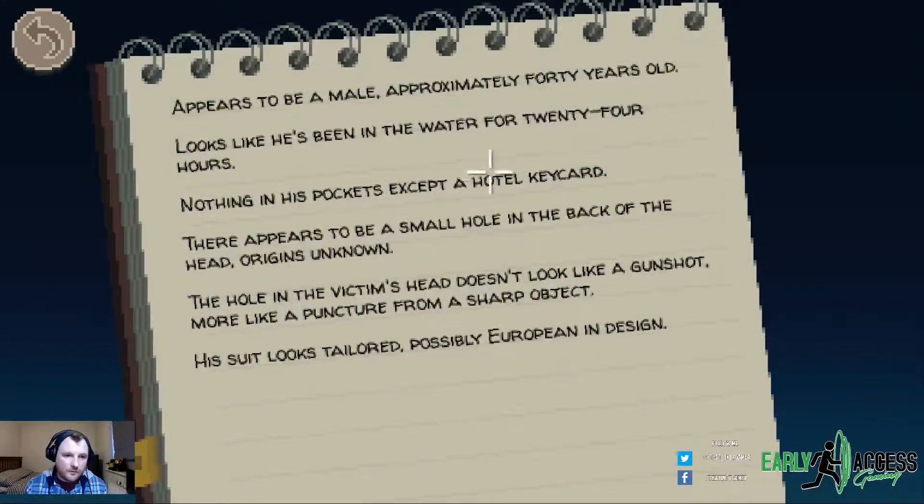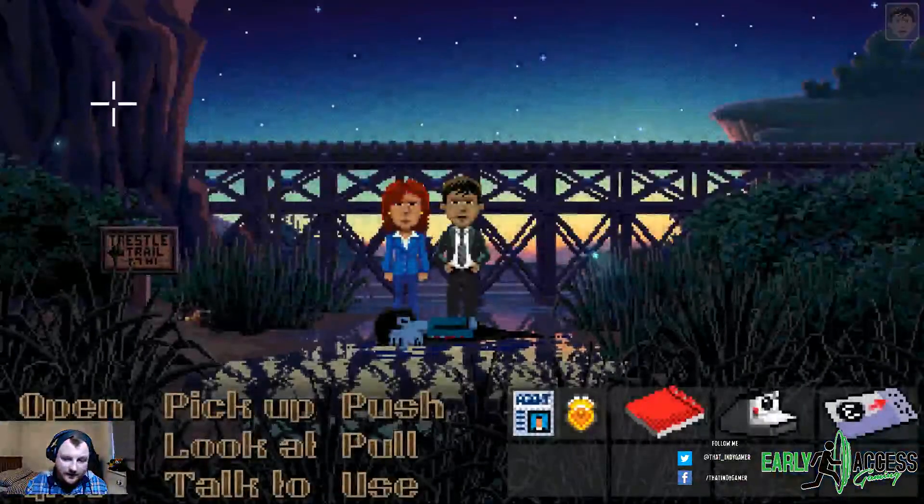Let's look at the notebook. 'There appears to be a small hole in the back of the head, origins unknown. The hole in the victim's head doesn't look like a gunshot, more like a punch from a sharp...' Yeah, he was definitely stabbed. 'His suit looks tailored, possibly European in design.' Yes, he's German, I can tell you that.